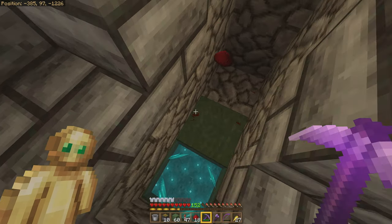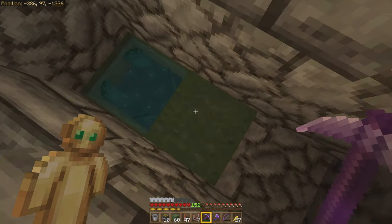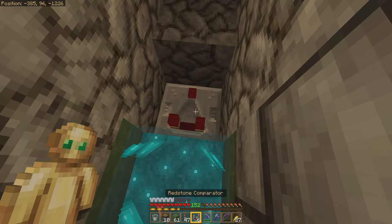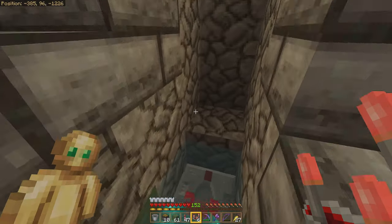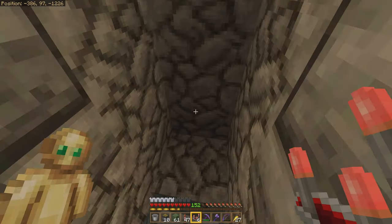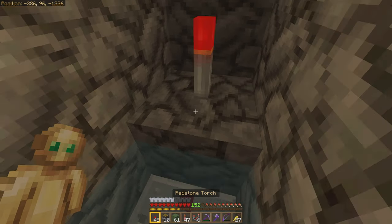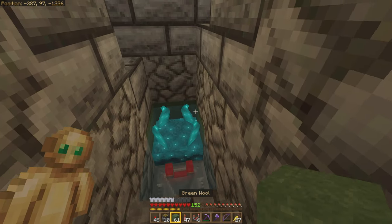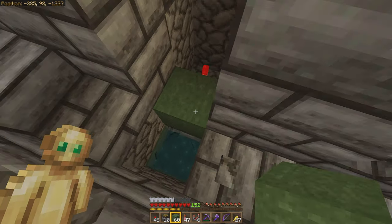I think what we can do is get a comparator block to come out of this shrieker, and I think we can waterlog that. Yes — one of the few benefits of Bedrock is that we can waterlog all sorts of crazy things here. So jump up on top of that — that sets off the comparator block. Now the only thing we need to do is wire this up to this piston. Grab a torch, let's start here.